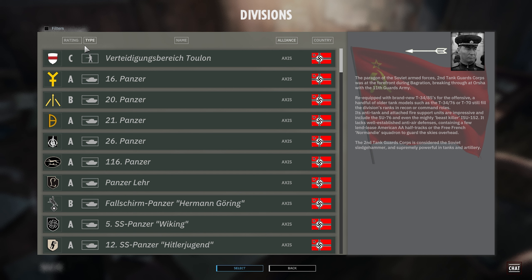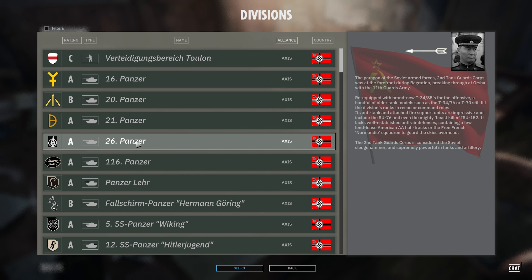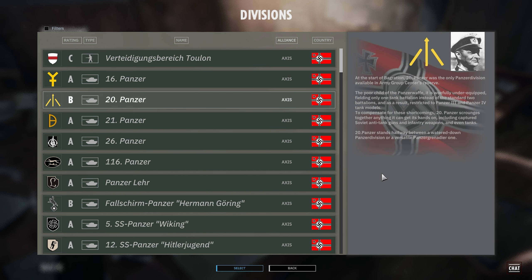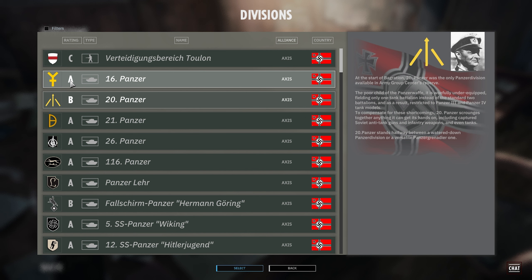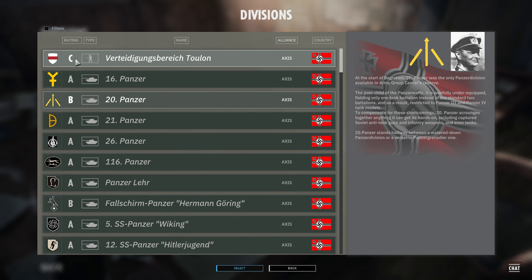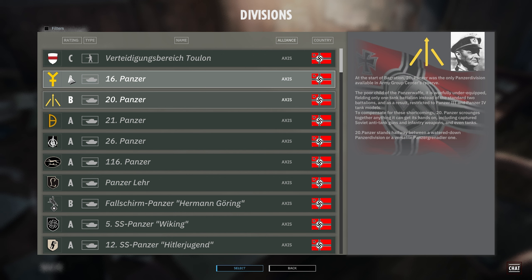You can click the column headers to flip the way it's organized. We're going to go to 20th Panzer. Every division has its own strengths and weaknesses. They have this raiding rating — A is supposed to be really aggressive, B is supposed to be balanced, C is supposed to be defensive. But that's not really accurate. You can play any division kind of any way you want. Sometimes these ratings are sort of right, but they're never really right.